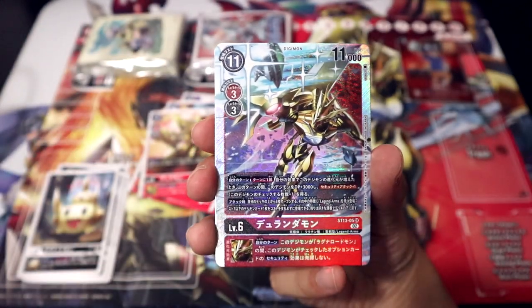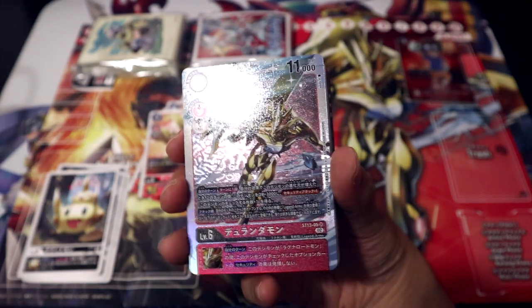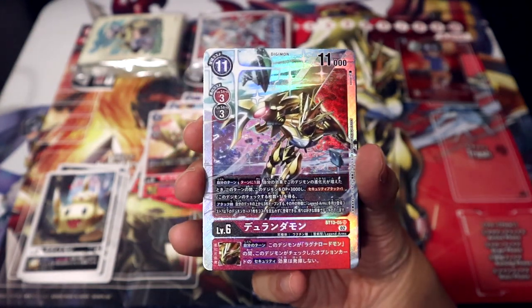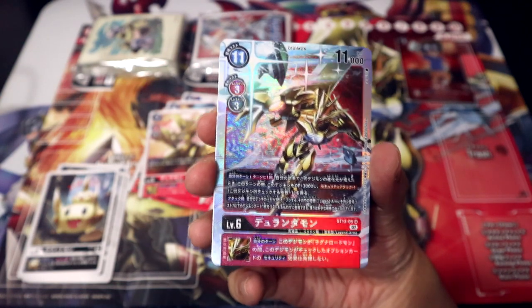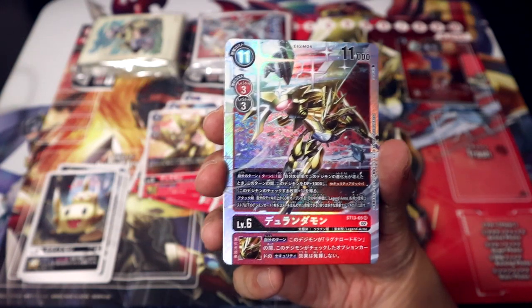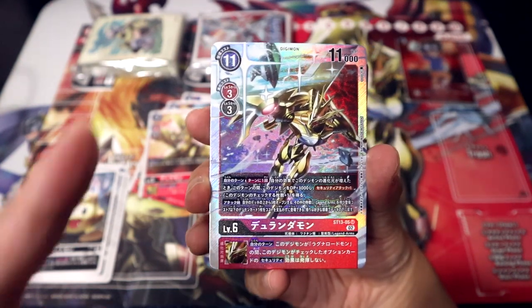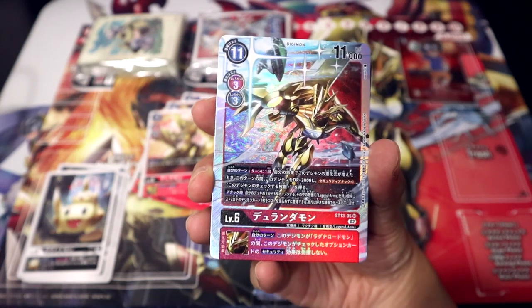Durandamon himself — our first SR in this deck. I love the unique foiling that comes with all of these starter deck foils. This artwork is so badass — I think it's the best looking card in this deck, and a very big upgrade off the original Durandamon we got. I'm not even sure how to describe the foiling within the artwork here — there's just like lines, clouds, and sparkles.